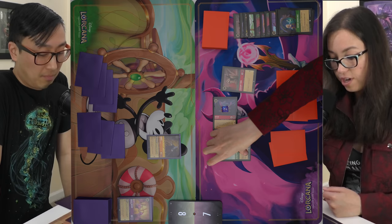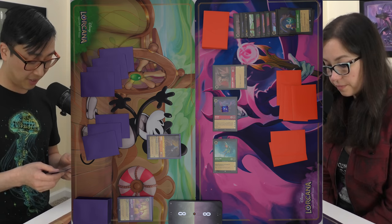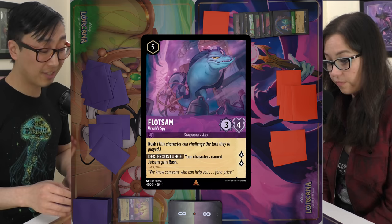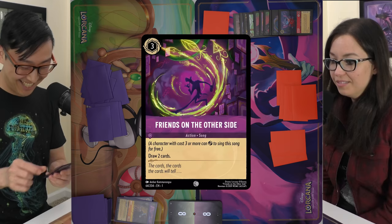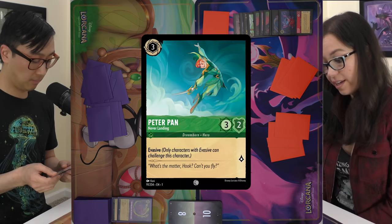I can't let that Stitch stick around. I'll ink Dinglehopper, pay five for Flotsam, and use both to take out Stitch — a three-for-one helps with card advantage. I'll play Friends on the Other Side to draw two cards. Pass. I'll quest for two and tap three to play another Peter Pan. Pass.